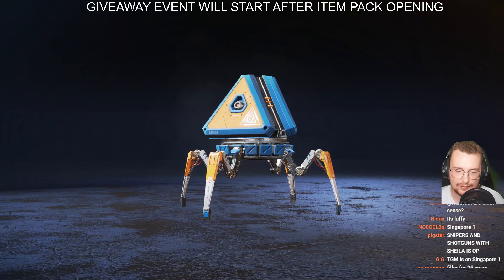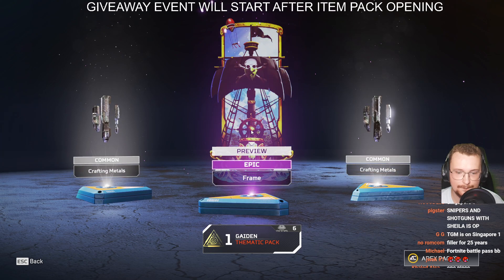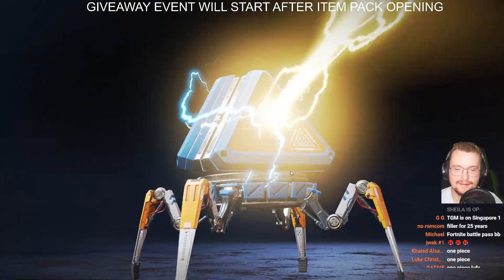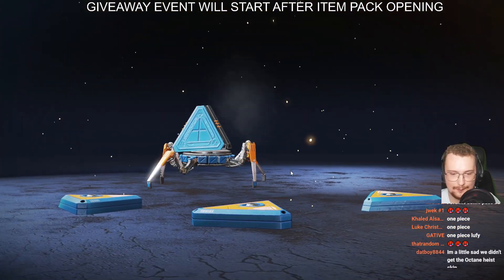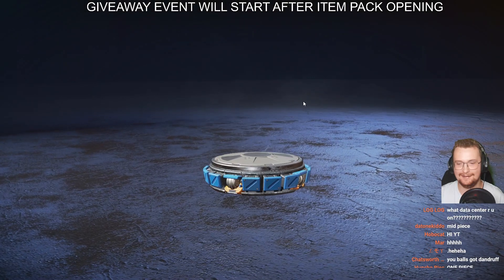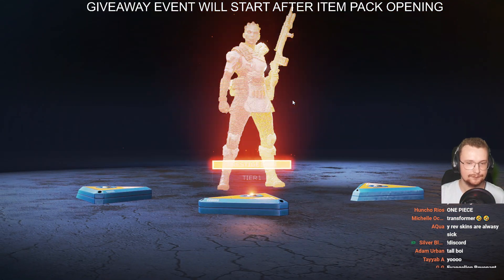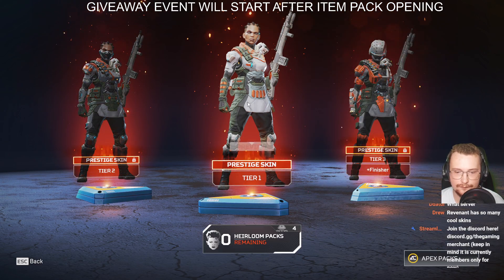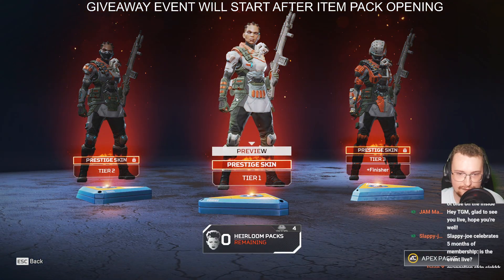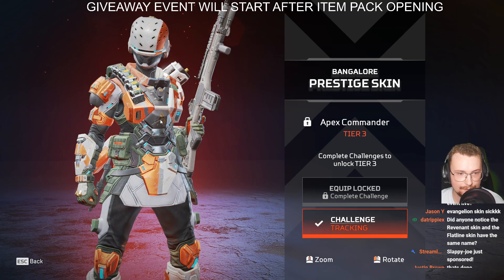I like that. Okay, two more packs and then we get the Bangalore prestige skin, which is gonna be nice. We'll equip it. Here we go, prestige skin time! Oh, that's a nice pack to end on — look at that. Forgot — I've been bamboozled, dude! Forgot about that one. Here we go. Yeah, this is my favorite one here, I think this is really cool. Snappy Joe — yes, it is. Thank you for five months, my friend. This is the default one. We're gonna check the tracker challenges there and obviously the finisher.